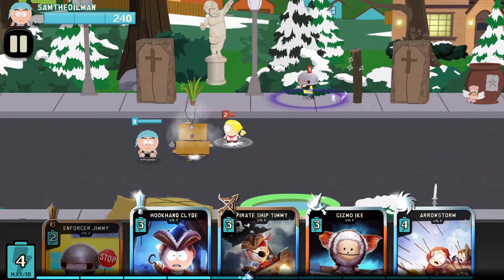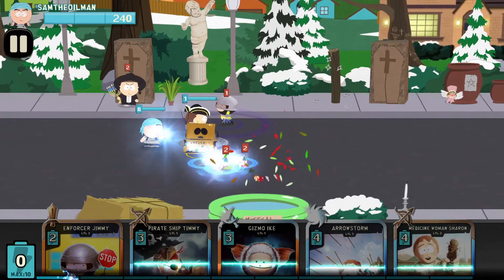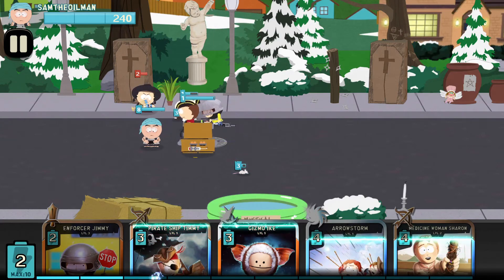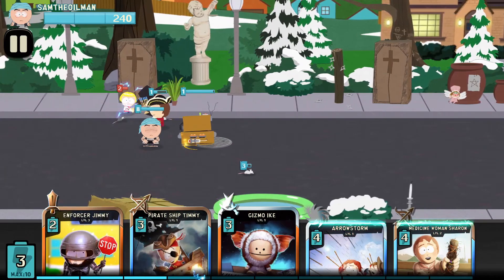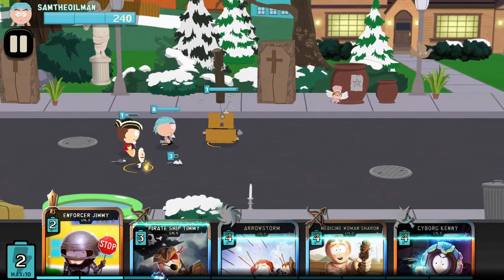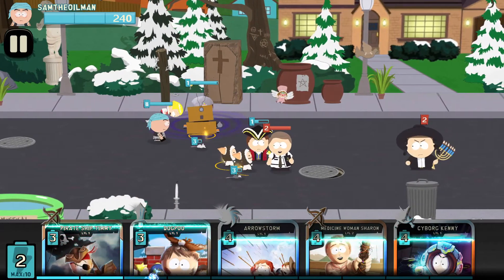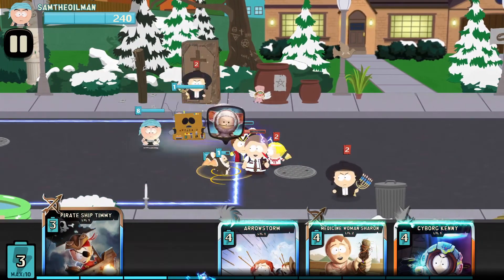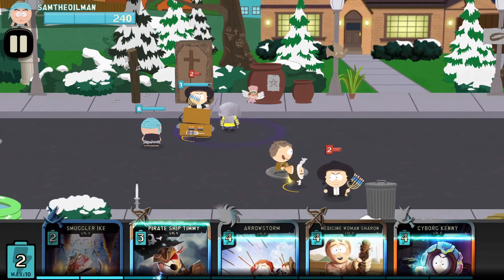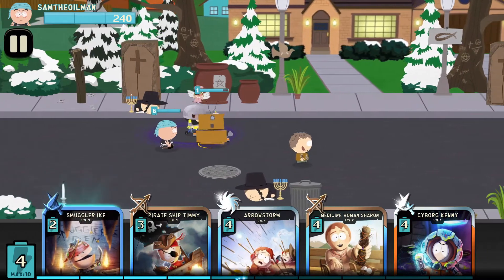Awesome O to start. Hook Hand Clyde is the cheap one to put in there and force - rat swarm against rat swarm, perfect. Enforcer Jimmy - nice and cheap. Freeze everyone. Gizmo Ike - I think it's too early, but let's do it. Let's put Gizmo Ike in, and then Enforcer Jimmy there. Use those abilities to get Enforcer Jimmy in there. The rats - don't die Gizmo, not yet. They're upgrading - perfect. Don't die Gizmo, it's too early. He died. I played him too early, I didn't have enough in there.